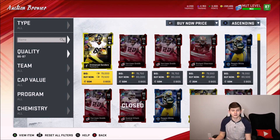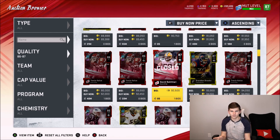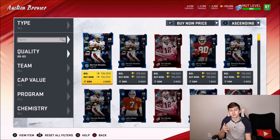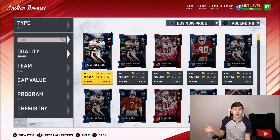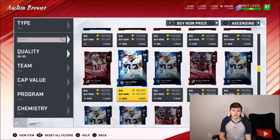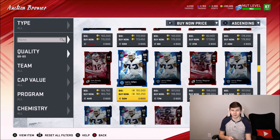86-overalls quick sell for 1,340 training points. You can see right now they're up for about 79k — at the time I made my list they were about 76k — which is a 56.7 coins per training point ratio. With flashbacks being out, you might be able to filter and get some snipes on 86s. Now 87s, at the time I made my list, were going for 97k — they're about 92k to 94k now. You can see David Bakhtiari just sold; they used to be 65k, so the price has definitely gone up a ton. That was 1,860 training for an 87-overall, which would mean a 52 coins per training point ratio. 88s are currently going for about 130,000 coins — they were 135k on my list — and are 2,570 training points, which is a 52.5 coins per training point ratio, meaning 87s are actually better value than 88s right now.